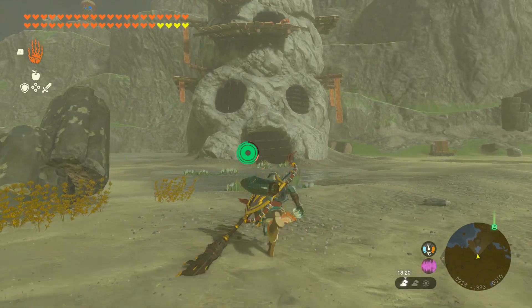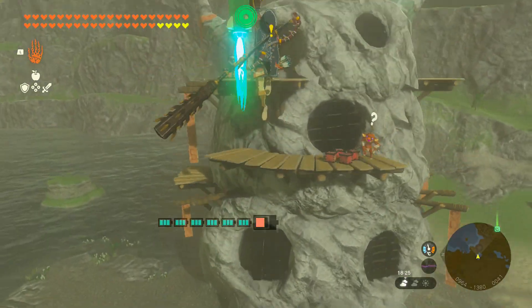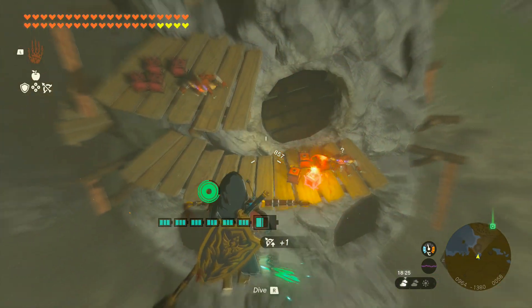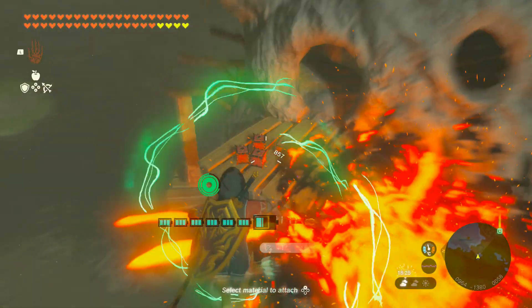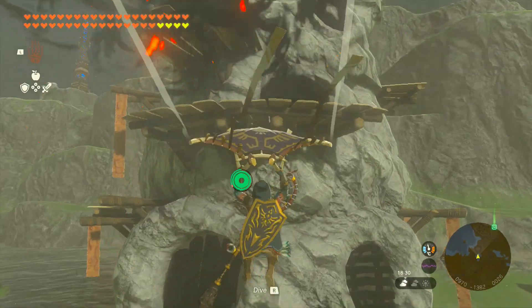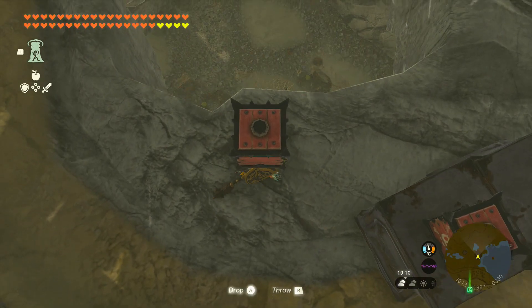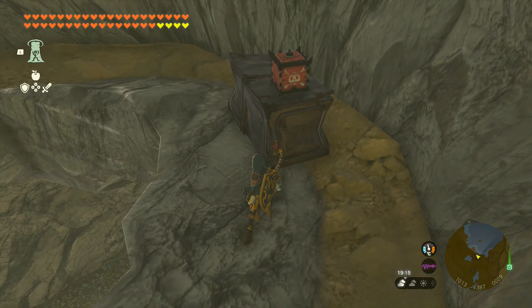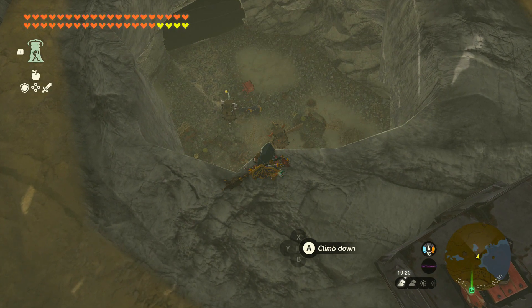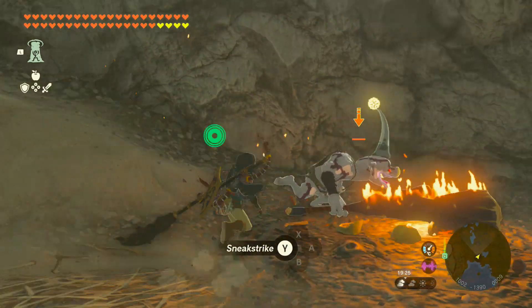I'm going to finish off this video with some fun with explosives — this is definitely one of my favourite things to do in the game. Plenty of explosives here. Let's put that fire fruit on and blow up the explosives. I'm going to throw this explosive crate down and see what sort of effect I can get. The enemies are coming over to check it out — that's not the smartest move, is it? They got blown up. I'm going to go down there and finish them off though.